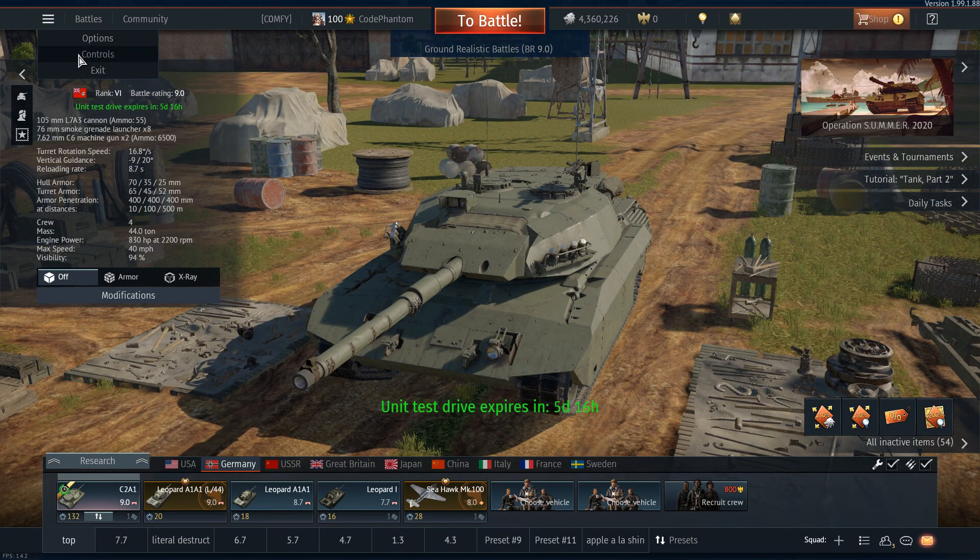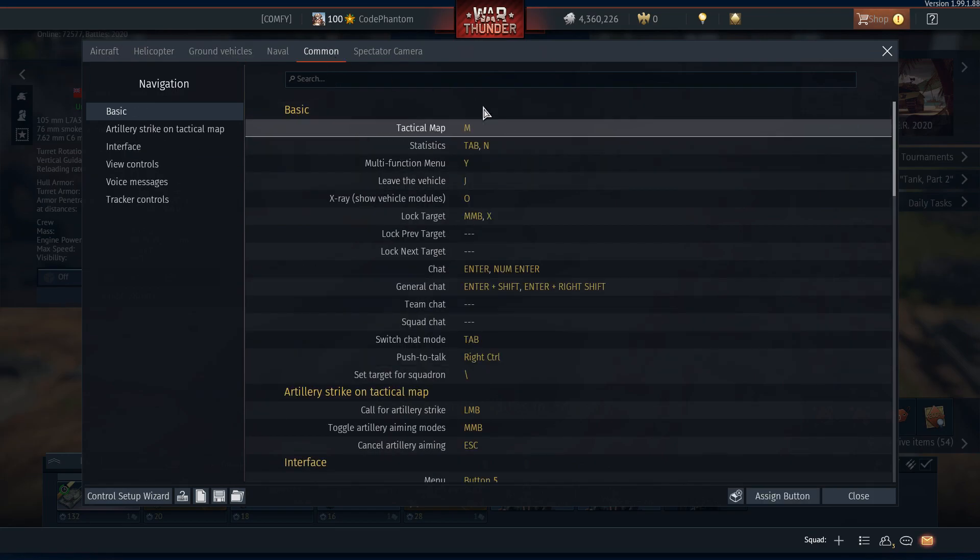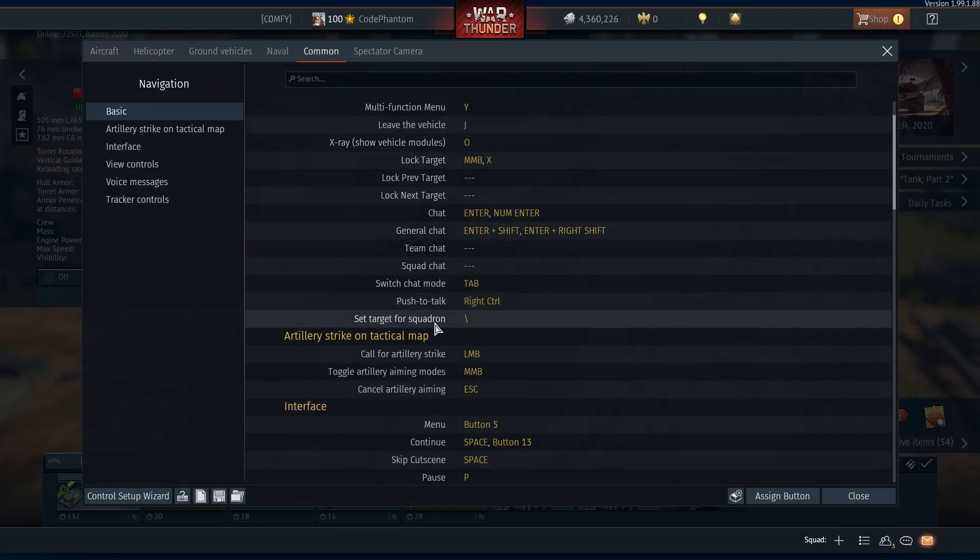So basically how to get that sorted is you go to Controls, then go to Common, and then you go to Set Target for Squadron. I put it as the little dash which is right next to my Z key so it's easy to reach.